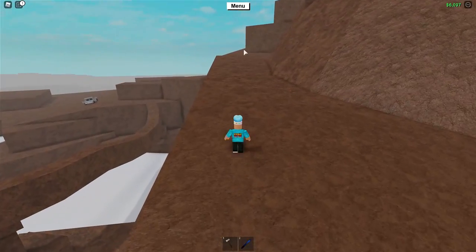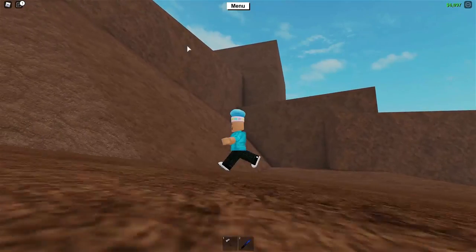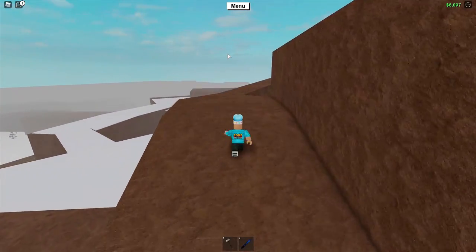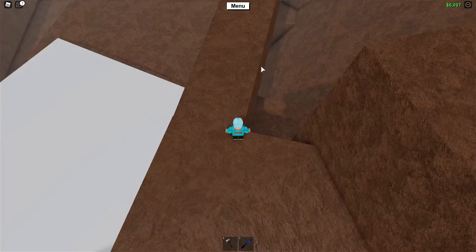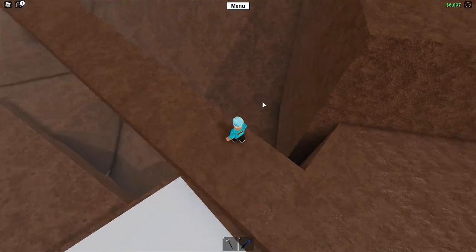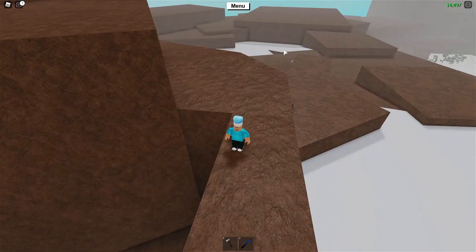Once you get here, you want to continue following the path all the way up to the top of this mountain. When you get to this part, be very careful not to just walk off the edge here, because if you do walk off the edge, you're going to have to walk all the way around to get back here.